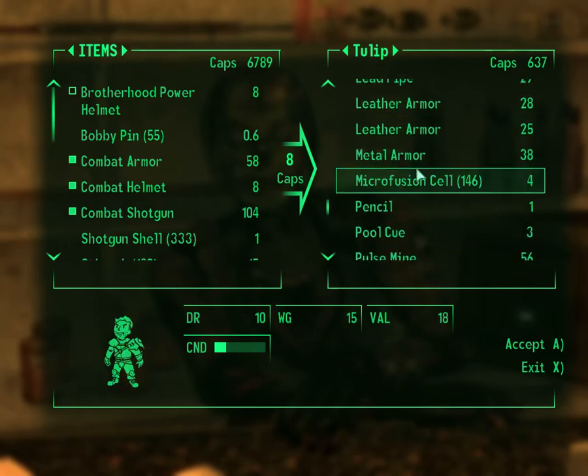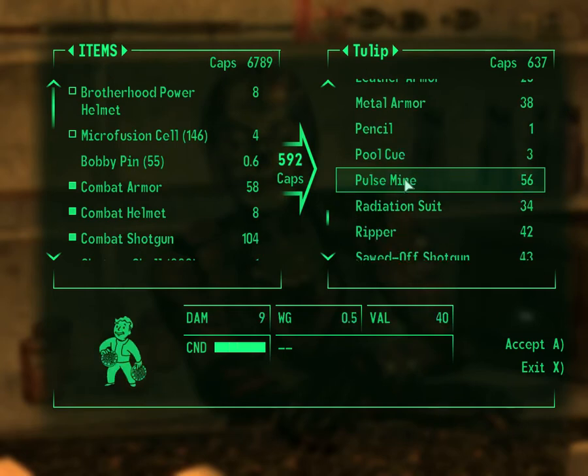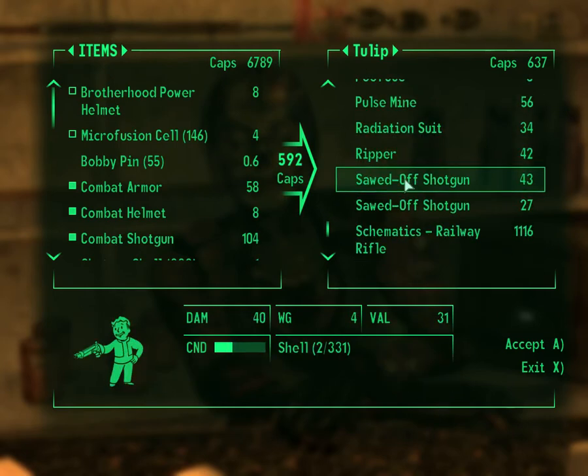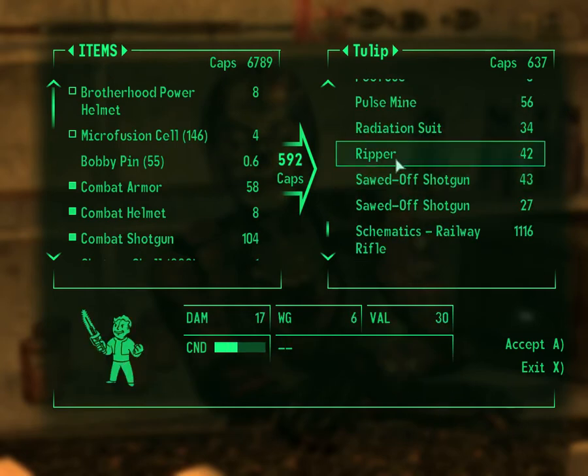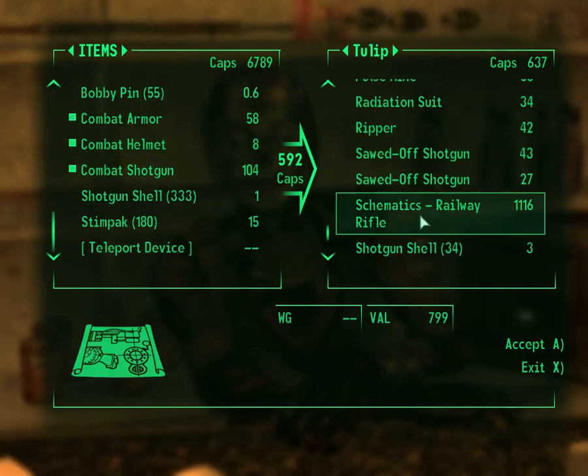Life, Leather Armor, Metal... Microfusion Cells — I will take as many of those as I can. Ripper... I don't have a Ripper yet, but I'll eventually get one. Schematics Railway Rifle — I want that as well.